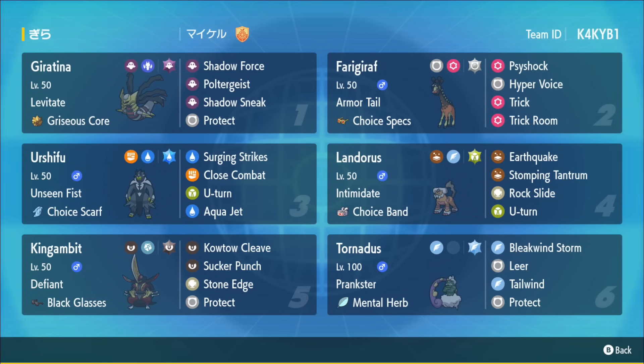With Shadow Force able to break through Protects — though it's a two-turn attack — Poltergeist as an immediate strong move, with the downside that your opponent needs to hold an item and it can miss, and Shadow Sneak for some nice priority, which is very helpful in the Calyrex Shadow Rider matchup. So Ghost Giratina is able to do quite a bit.